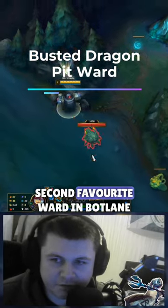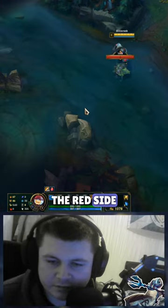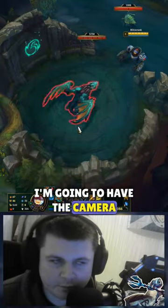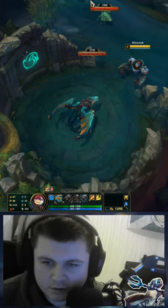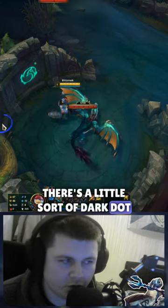Now I'm going to show you my second favourite ward in bot lane when you're playing Blitzcrank. This works when you're playing on the red side. What I like to do is walk down here towards Dragon, have the camera centred on the Dragon pit approximately, and click on this little dark dot down here.